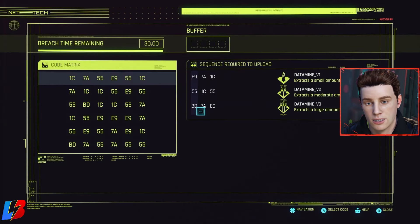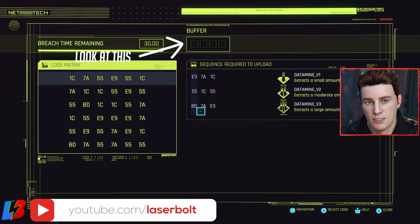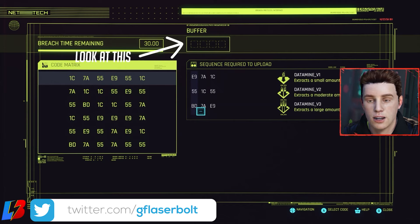Let's pull up a hacking menu here from a hack I did prior to this and we're going to break down each individual column one by one. Starting with the first one, which is called the buffer. The buffer is located on the top right-hand side, right next to 'breach time remaining.' This buffer is crucial for understanding how many moves you have — my buffer here has four empty squares, giving me four moves to perform when I hack this code matrix.